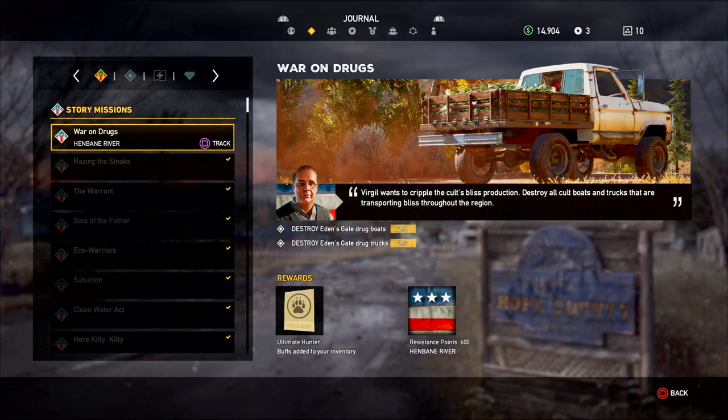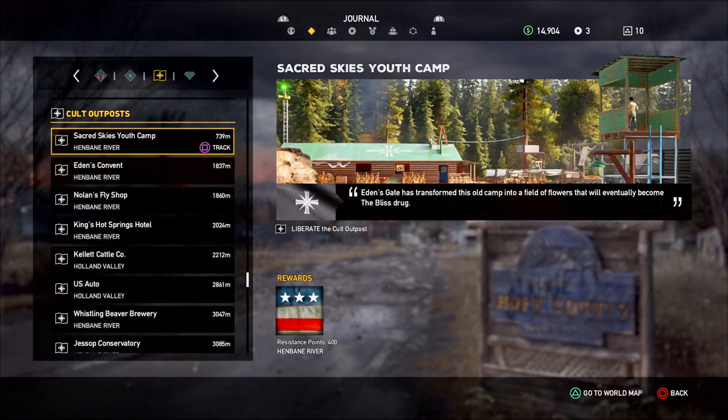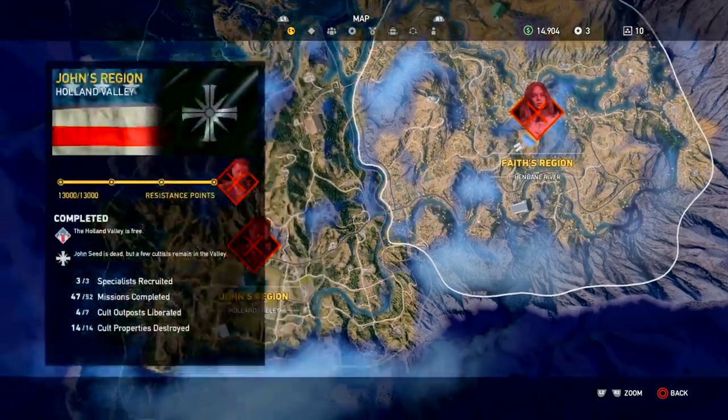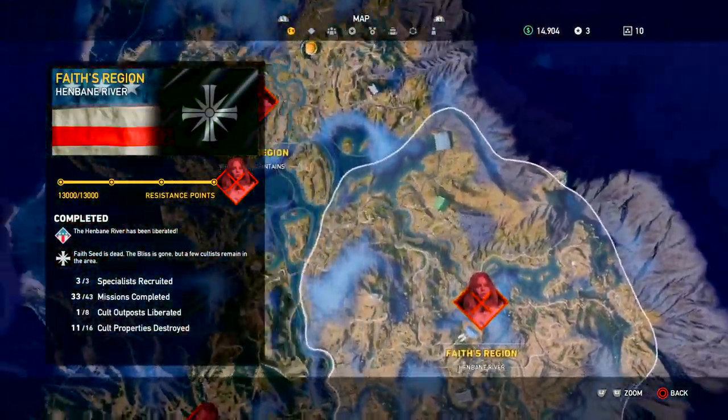Not too concerned about that, it's going to be pretty easy. We just have to destroy the drug boats and drug trucks. Unfortunately I haven't found any more of those. So right now I'm just going to kind of be filling in the rest of the maps. We're going to start with Henbane River, then go to John's territory, wrap all the way around here, do the outer territory, enter, and go around.